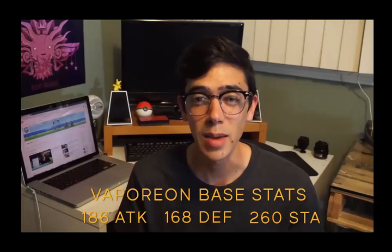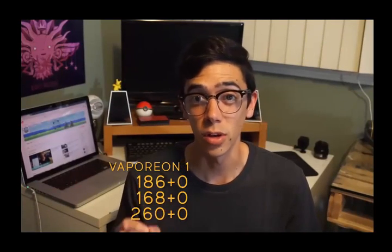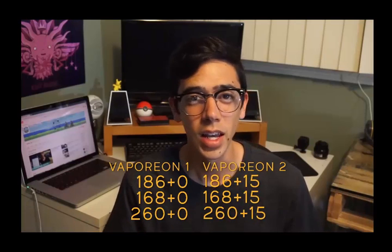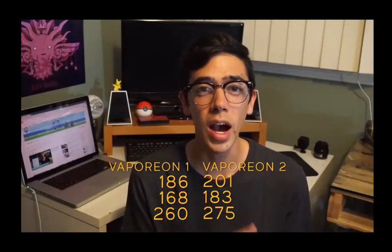Every Vaporeon has these same base stats. If you want to see a list of every Pokémon's base stats, I'll put a link in the description below. Now, on top of base stats, every Pokémon has what's called IVs, or individual values — a number from 0 to 15 that gets added to the base stat. These numbers are completely random and they're different for every single Pokémon you catch. So for example, one Vaporeon could have IVs of 0, 0, and 0 for each of its three stats, while another Vaporeon could have IVs of 15, 15, and 15. In that case, the second Vaporeon's stats would all be higher by a value of 15, and at max level its CP would be higher. So for this method, you'll be calculating the IVs of your Pokémon so you can choose to evolve and power up the ones with the highest potential stats.